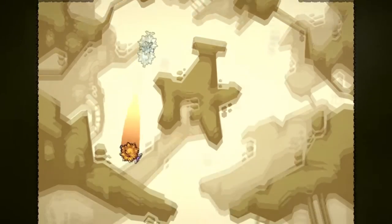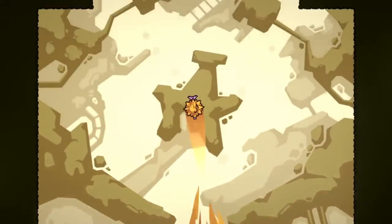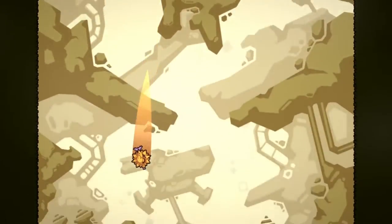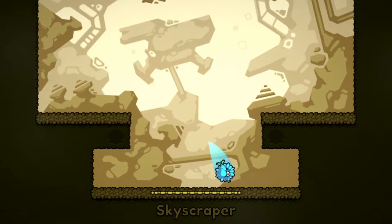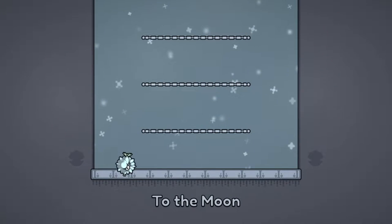Over time the levels get slightly more complicated. Instead of just bouncing from platform to platform, the game starts to add things like bounce pads which act almost like trampolines — the higher you blast down from and with more force, the higher you'll go, getting you much further than a blast of water ever would.